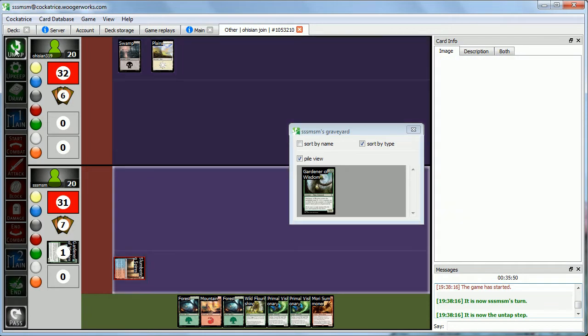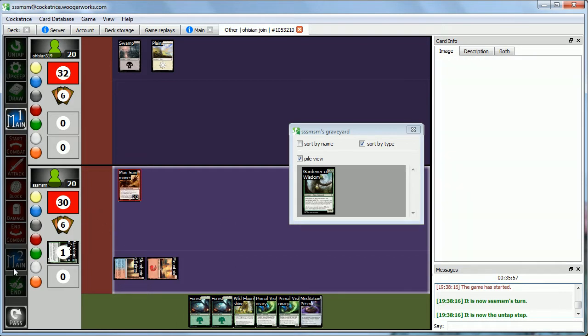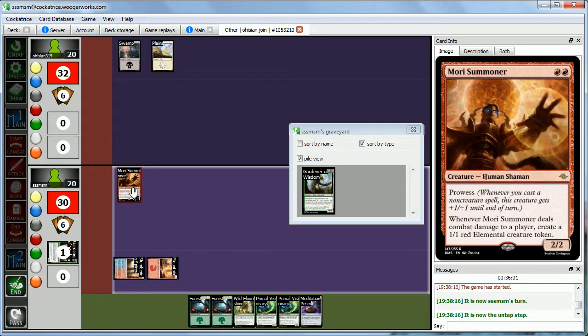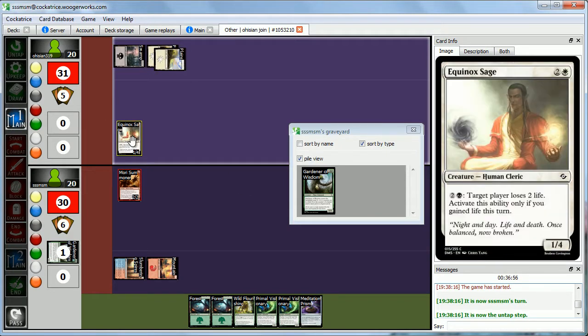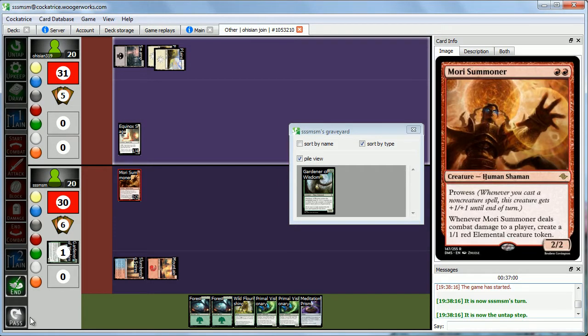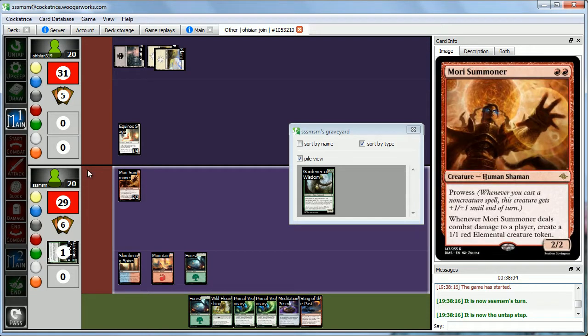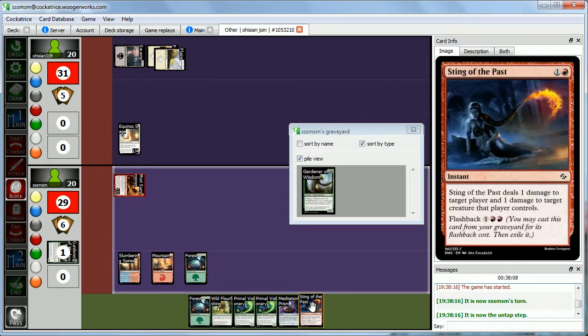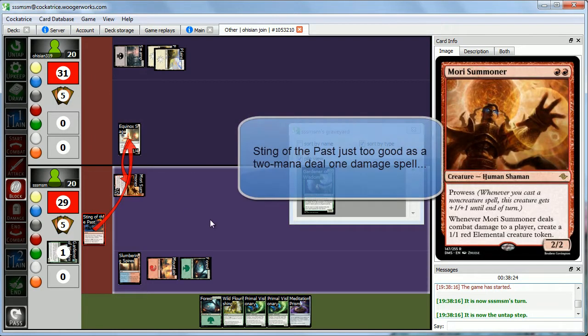We untap and draw — got our Meditation Prism. This game's going to go well. We find Mori Summoner on turn two, exactly where we want it, and pass the turn. Whenever we deal combat damage to Abby, we get a 1-1 Elemental which combos very well with Meditation Prism — we can turn them into 2-2s. Abby hits her third land and plays a 1-4 — puts a damper on our plans. We drew Sting of the Past, go to attacks, Abby blocks with the Equinox Sage. Before damage we cast Sting of the Past via flashback, dealing 1 damage to the Sage, Mori Summoner gets prowess becoming a 3-3, killing the Equinox Sage — same as last time.